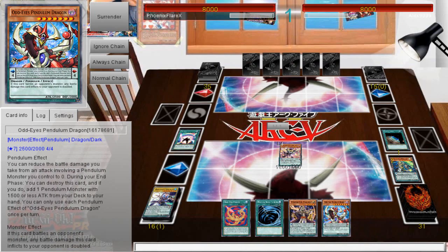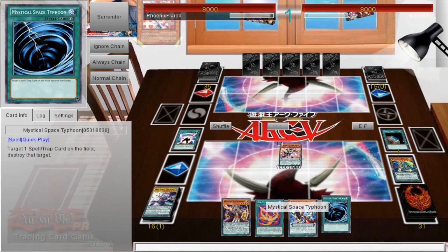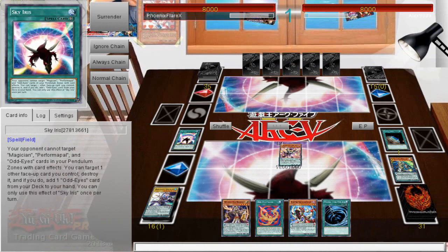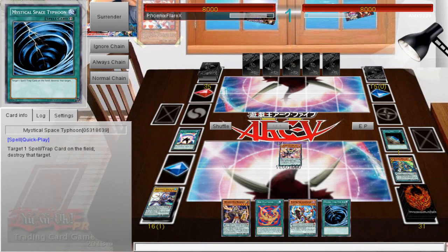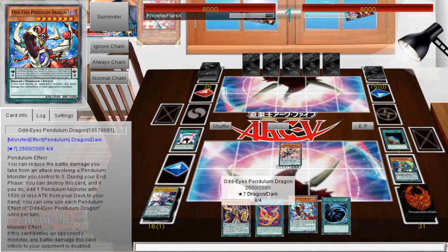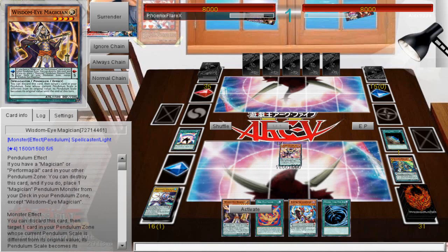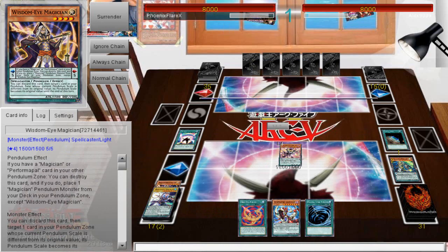I'm going to add Pendulum Dragon here, and I can put Wisdom Eye in one scale and Dragon Pit in the other. So I can Pendulum Summon here — I can Pendulum Summon all of these. From here I can use Odd-Eyes Fusion essentially for free, using these into a Vortex, which generates a defensive line. I can do Vortex-Dweller or Vortex-Magister. I feel like it's just safer to do the Dweller option. The Vortex will be loaded with two negations.